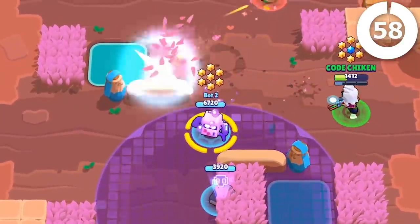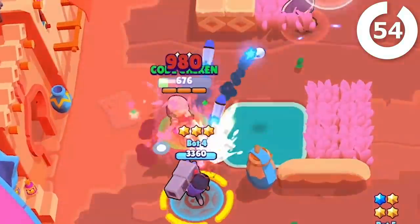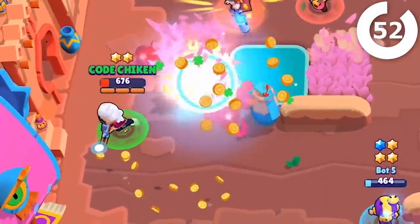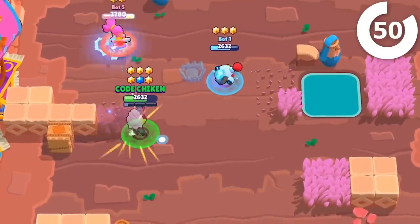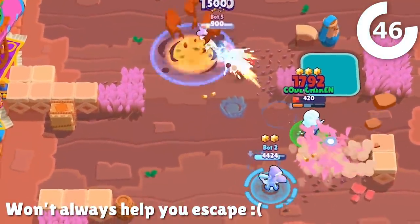Belle has a long-range attack and super, so keeping at a distance most of the time is going to be a good idea. She has relatively low health and no way to really escape a situation like Piper does, but her gadget drops a bear trap that slows anyone that runs into it, which can help you escape a bad situation, sometimes.